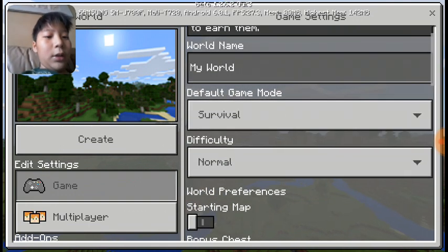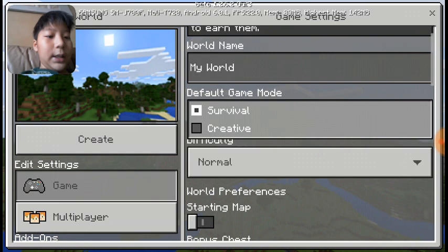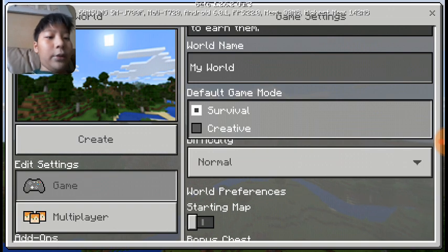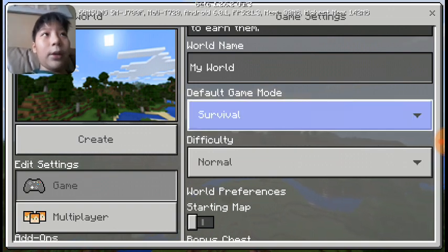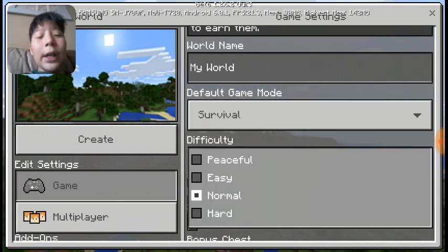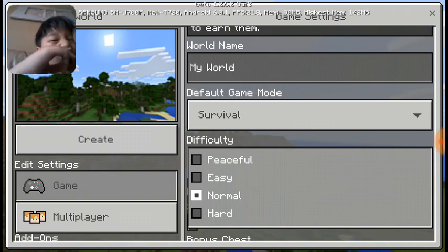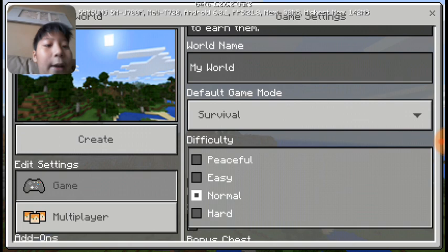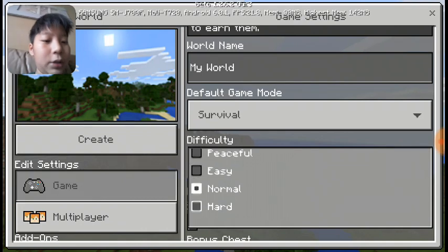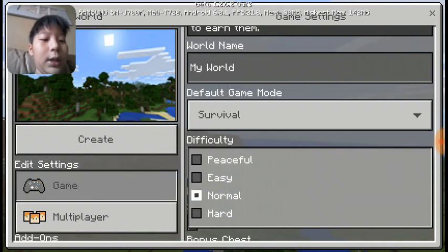You can name the world and choose your default game mode. You can choose Creative or Survival. In Creative you can freely move around, fly, and build stuff easily. Survival is harder. On PC you also have Hardcore mode, which is basically Survival but harder because you only get one life — after you die you cannot respawn.